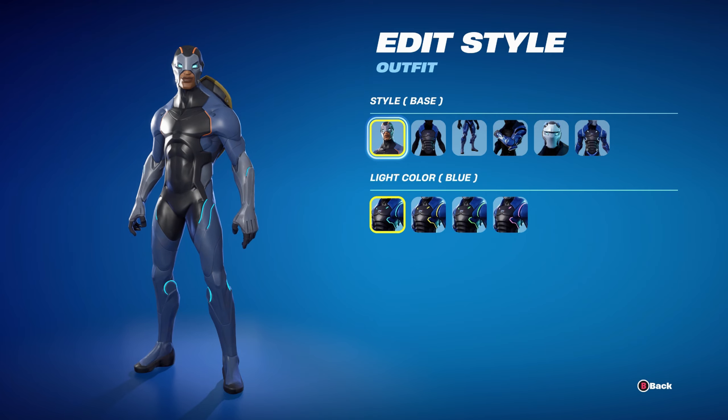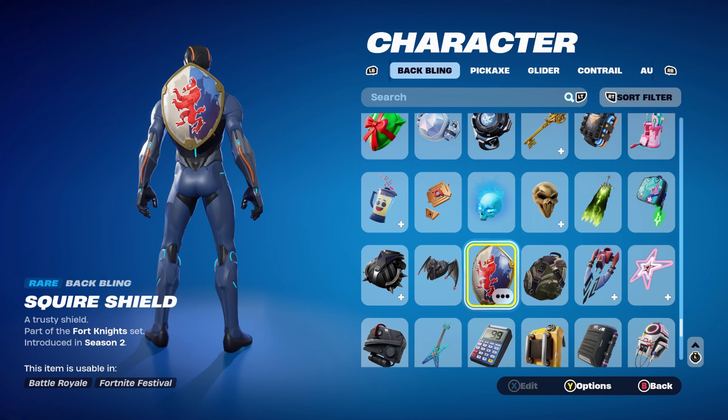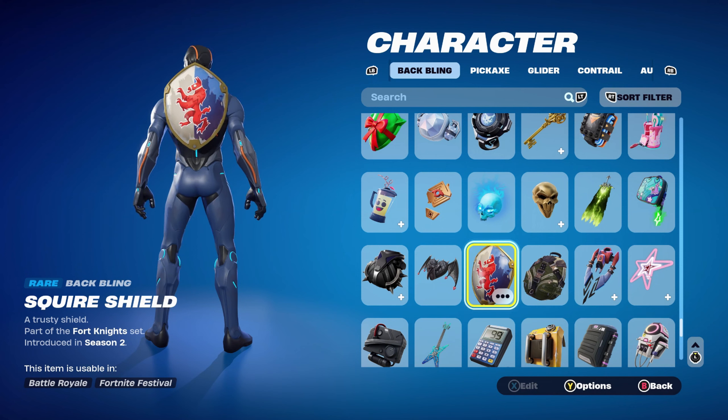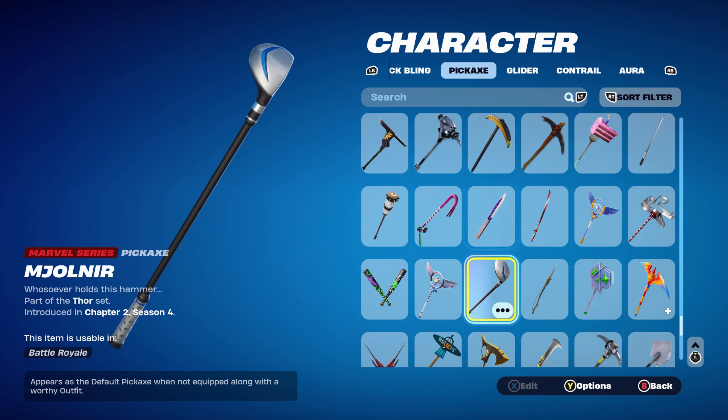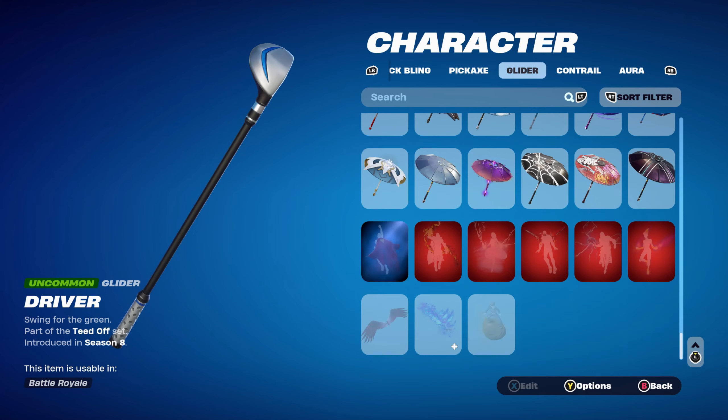For the first combo, I'm using the base style with light colour blue. The first back bling is the Squire's Shield, part of the Fortnite set, introduced in Chapter 1 Season 2's Battle Pass. It's a very OG back bling from the first level Battle Pass and works very nicely for the dark blue — I used to use this combo all the time with this skin. The pickaxe is the Driver, part of the Teed Off set, introduced in Chapter 1 Season 8, using it for the black and the blue.